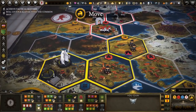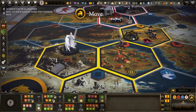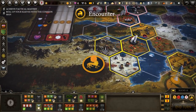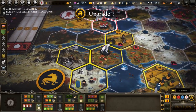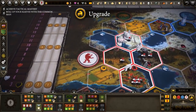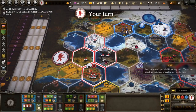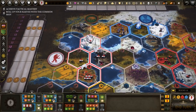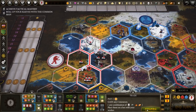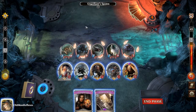Scythe Digital Edition — a very tasty 4X strategy game about controlling a central point on a map called the Factory. Each of the five factions starts in a different area with different resources: Crimea, Nordic, Saxon, Polonia, and Rusviet. You can also assign abilities to each faction, such as engineering, industrial, patriotic, agricultural, and mechanical. Each faction and ability plays slightly differently, adding a lot to keeping the game feeling fresh with each new map. The game itself is great, but the digital version doesn't feature an undo button, which means once you've placed a unit, it's staying there even if your turn isn't over. A few quality-of-life changes could make this game truly outstanding, but as it is, it's still pretty good.